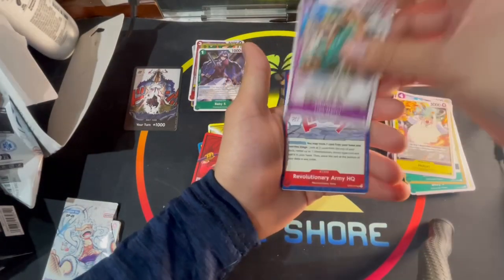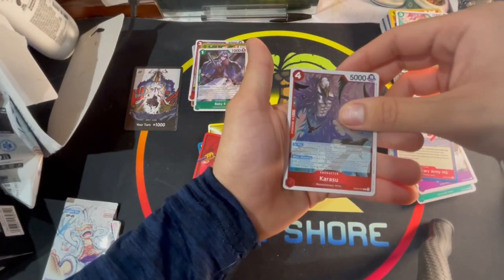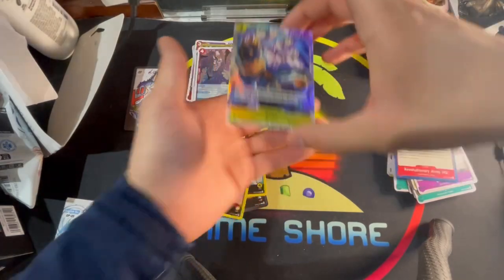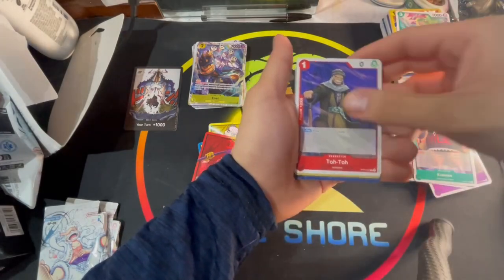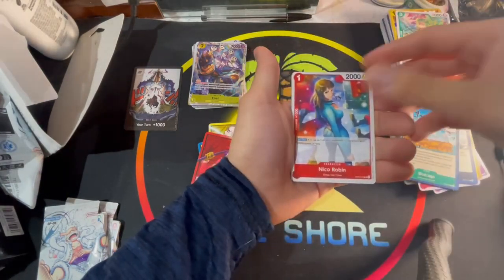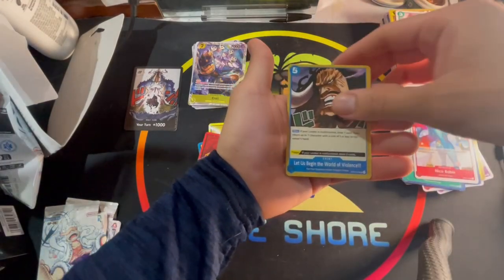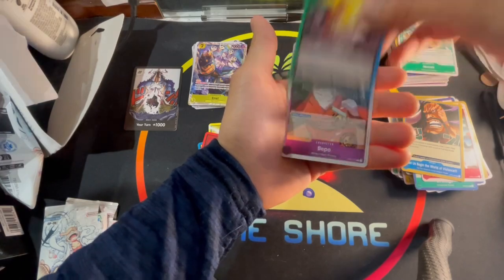We got Sangoro, Stary, Coween, Toto, Hino Bird Zap, Mary Joie, Birdcage, Birdcage, Nico Robin — Let Us Begin the World of Violence. Don Quixote, Rosenante Leader, Beppo, and a Rosenante again.